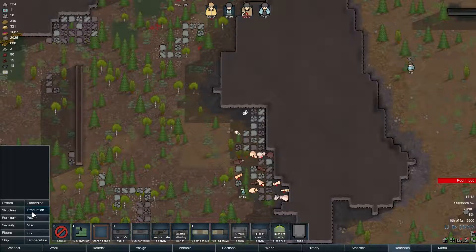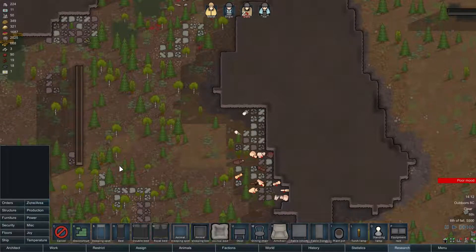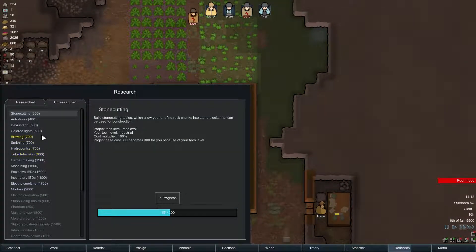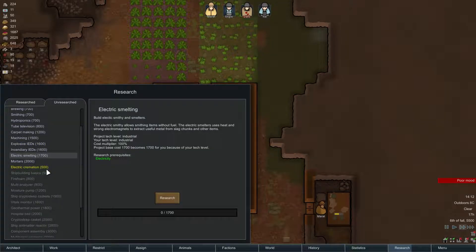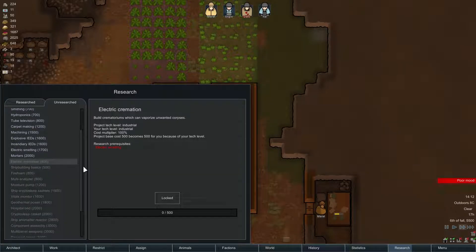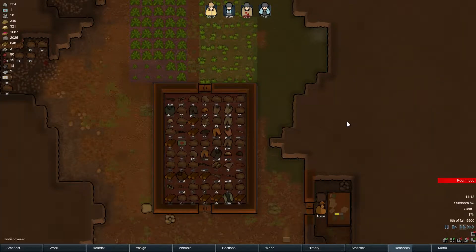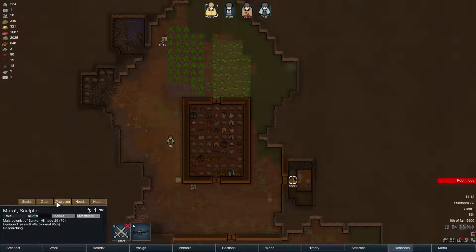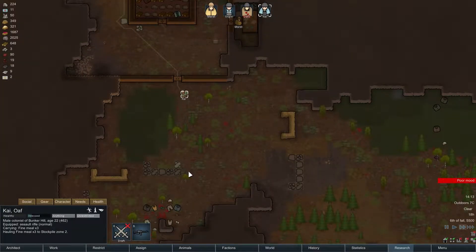We really need to get rid of these bodies at some point. I don't want to give them a grave, so we'd have to build a place to cremate them. We'd have to research one of those - yeah, we'd have to go for electric smelting, which might have something to do with it. There is an electric cremation now instead of just a furnace, which is interesting. So we'll have to get electric smelting and then electric cremation before we can properly get rid of the bodies. Oh, I just noticed we have a bunch of frag grenades - that's gonna solve stuff!